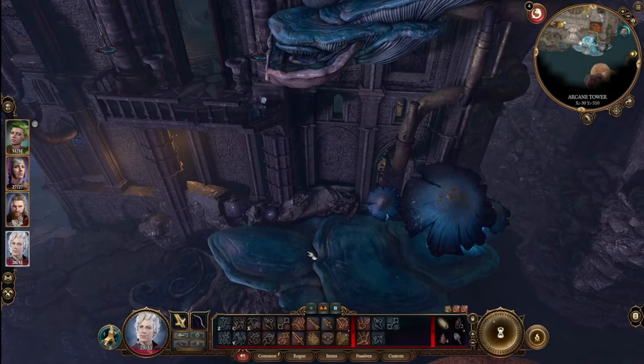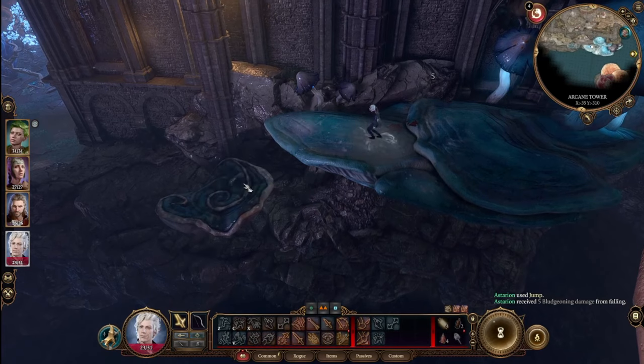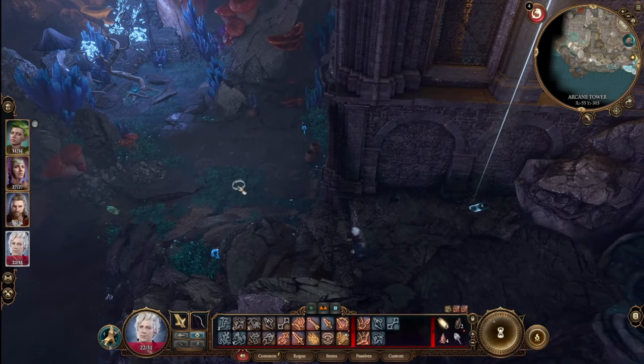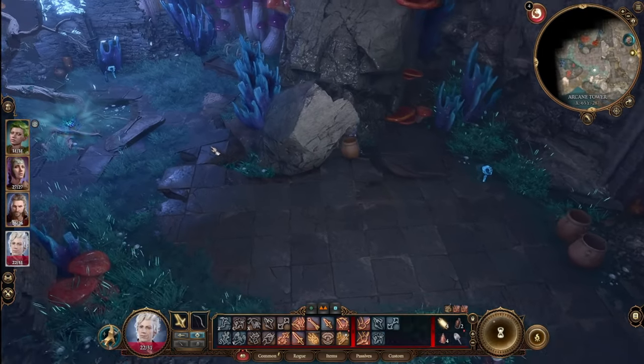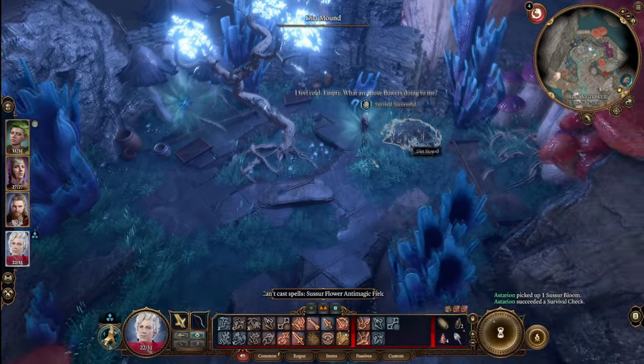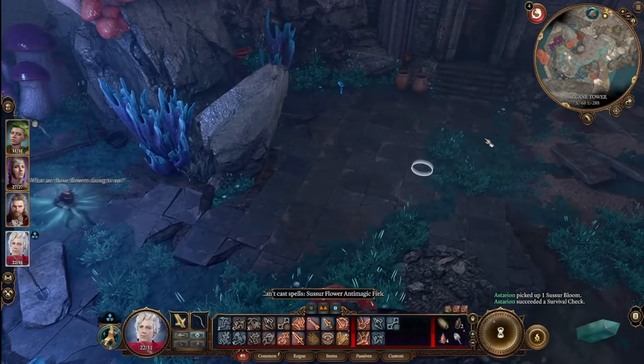If you have Feather Fall you can use that; otherwise just jump off the ledge, take the damage, and then jump one more time. You can find a hole here that, if you have a creature small enough, can crawl through. Otherwise, you can either lock pick the door or smash it. But before you do, go over and grab a Sister Bloom.